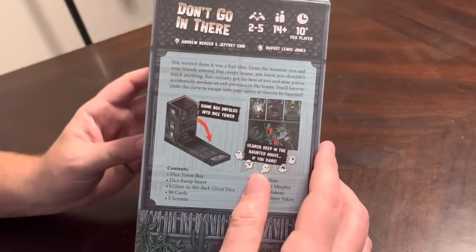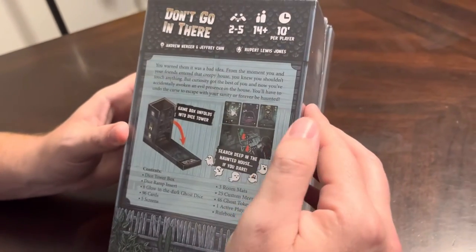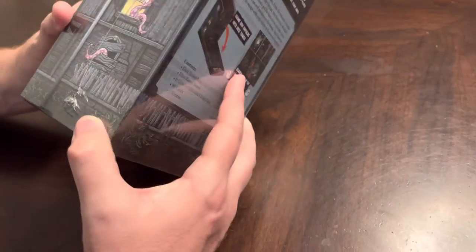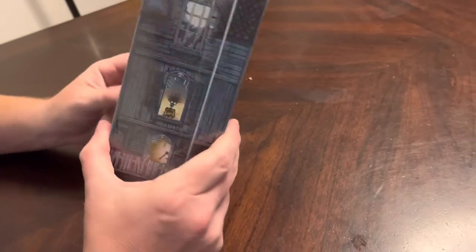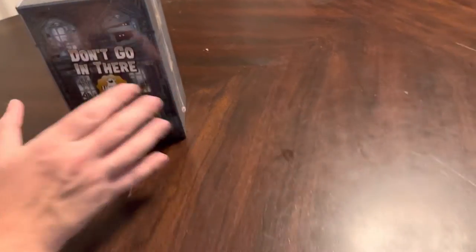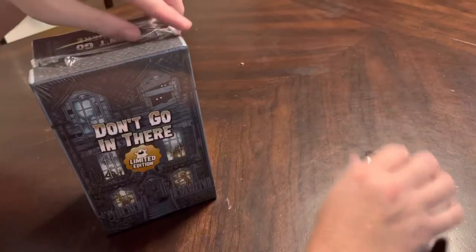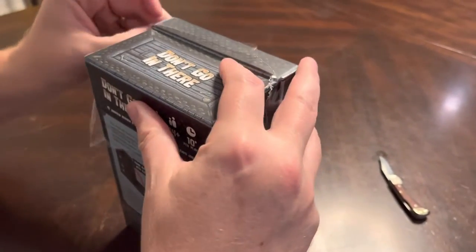Here's the back — a little page about it, up to five players, about 10 minutes per player, so they're saying about 30 minutes. It's got dice in here. The box itself turns into a dice tower. I love the art on the box. You've got six glow-in-the-dark ghost dice that you roll, then you have to draft from those and pick cards. I think it's going to be a lot of fun and right up my alley given my tastes and genre.